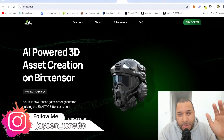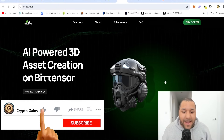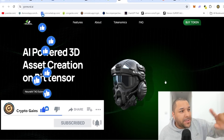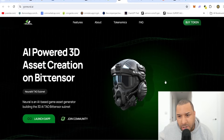If you haven't seen my videos, I've been showing you this for weeks on end. Neural AI uses AI to generate 3D models for the gaming space. For those that develop on Unity or Unreal Engine, it can take time to build these sorts of things — and I'm going to show you images and examples.